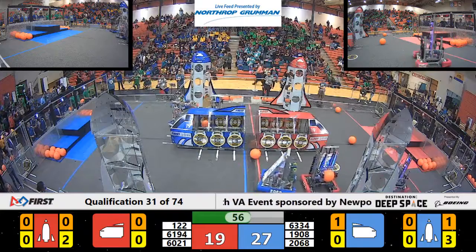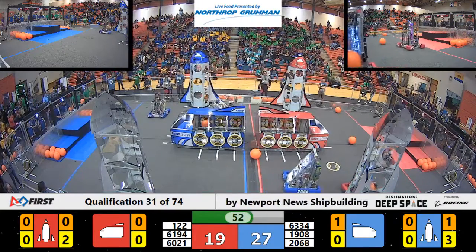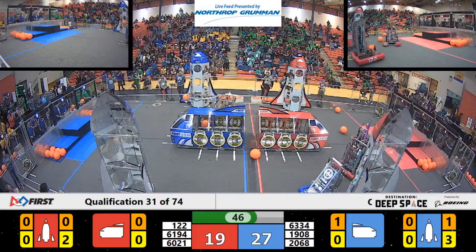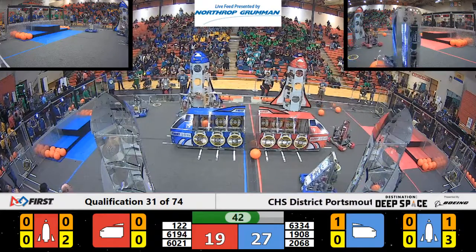122 and Blue Alliance — Blue Alliance is playing really aggressive defense on 122. 122 is trying to place a cargo on their rocket, but Blue Alliance just keeps pushing them out of the way the minute they get over there. And they're like, "Please, just let me put this in there." Blue Alliance says, "No, not today, sir."